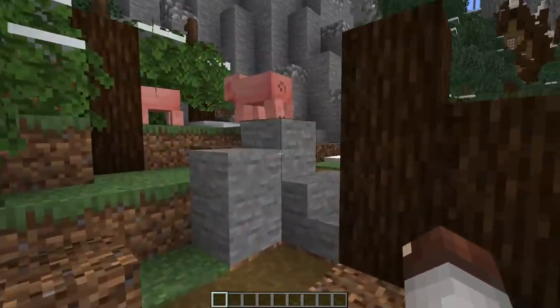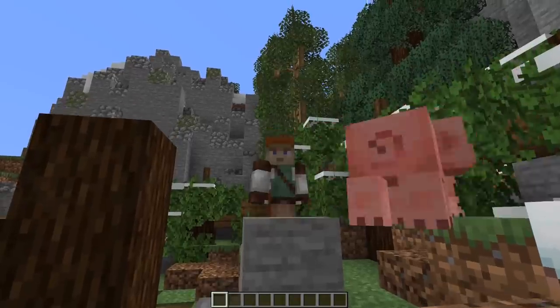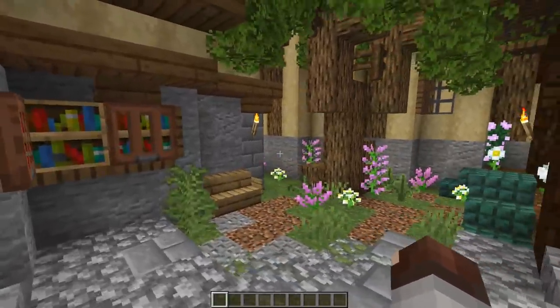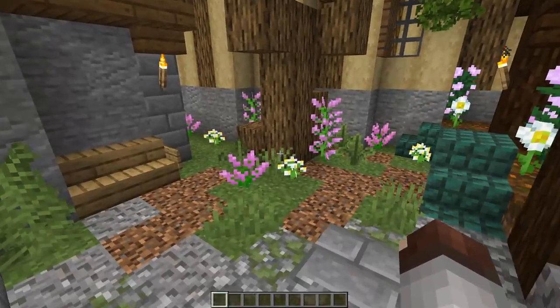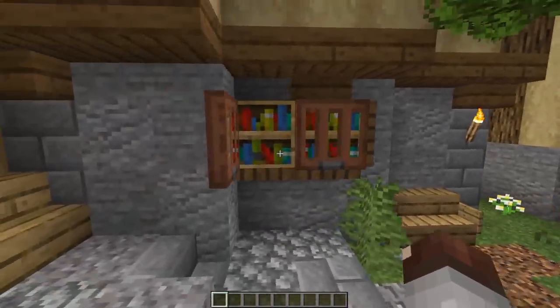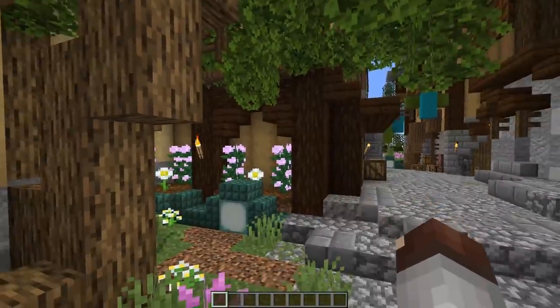Something moving adds so much life to your Minecraft builds. Except villagers — nobody likes villagers. Building a town, city, or village and got a weird little corner you don't know what to do with? Maybe a custom tree and a flower garden could be a great way to fill it, and you can even add a little bit of bookshelf action over here so somebody can pick up a book and sit in the garden and read.